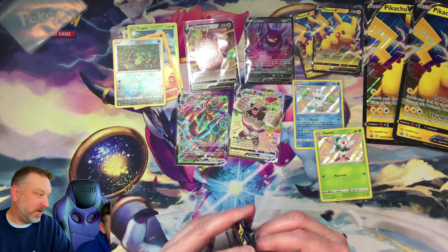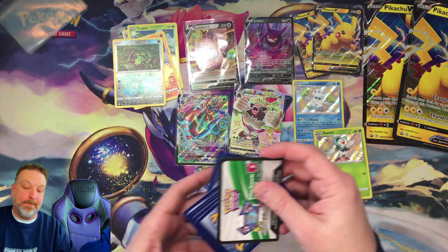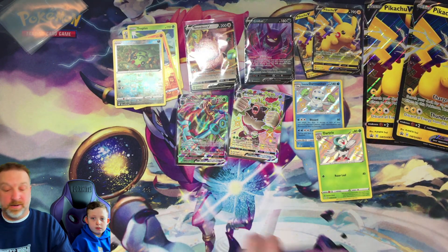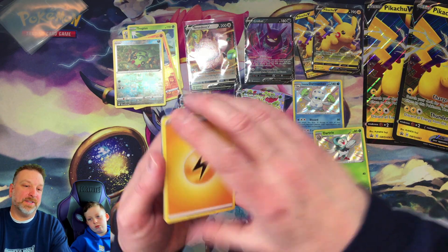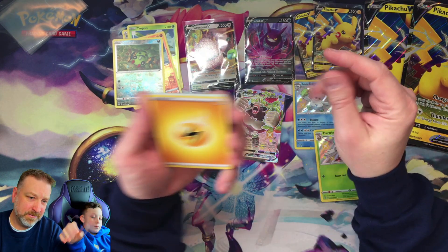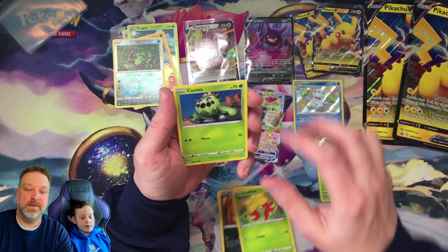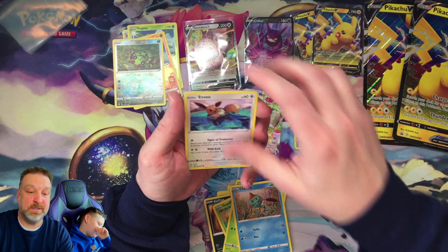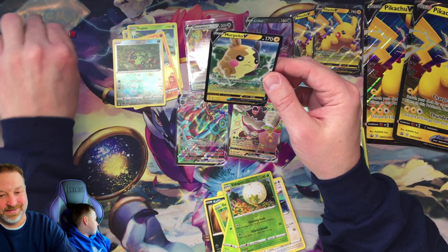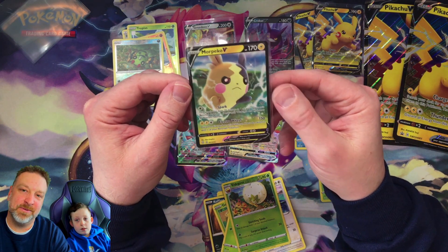Last pack, let's go — that one just blew up! You have a good feeling about this one? You want to put some mumbo jumbo? Blah blah blah — perfect, thank you so much. Love it. Alright: Eevee, there's a reverse holo, and a Morpeko V! Look at that dude — Morpeko V! And that was some good mumbo jumbo, that's exactly what I wanted.